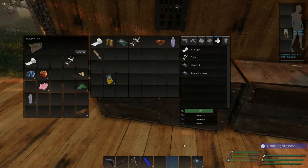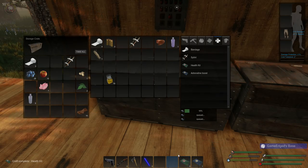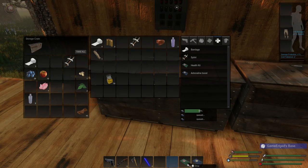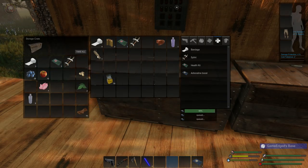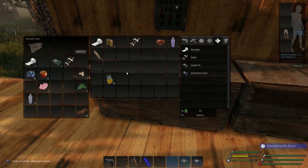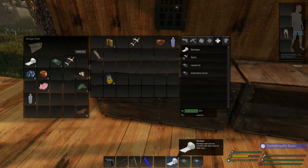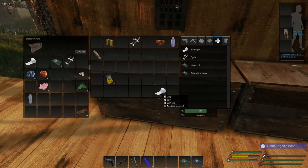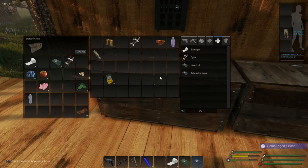I wonder if it stacks on top of each other. Let's see if it actually does — it does stack. Split one. Put that in our hotkey bar. We should be having these all over the place. We can actually split — can't see the bottom part. Split one of these. We'll put a mixture of four here, three bandages here in case we're bleeding.